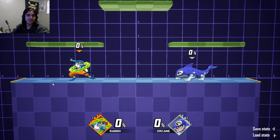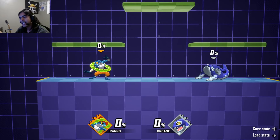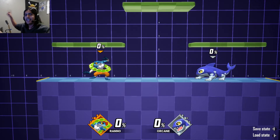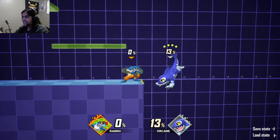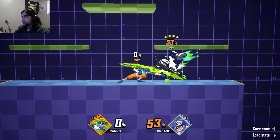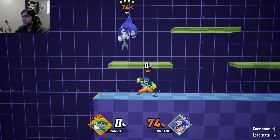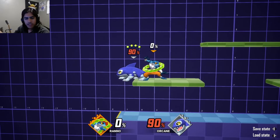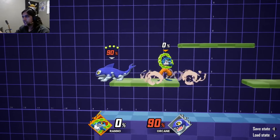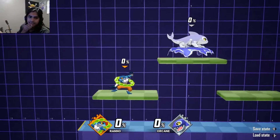I forgot to explain the objective of the game. It's a fighting game, but not a traditional one — you're not trying to get their HP bar low. In this game you're doing the opposite: you're trying to get their percent higher. The more percent they have, the more knockback they take. You can see that moves do more and more knockback as percent rises, and eventually you knock them off the screen. You have to do that three times to win.